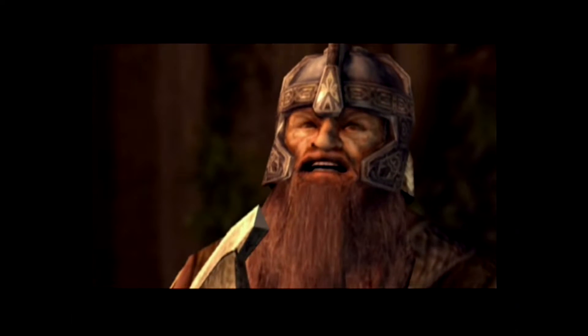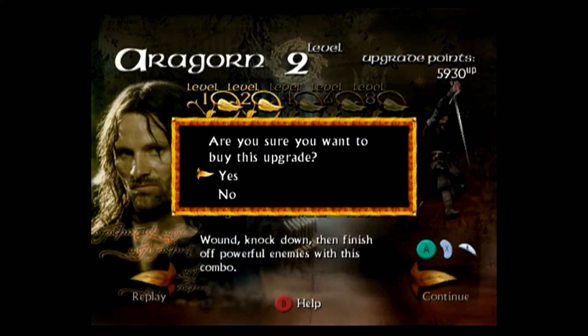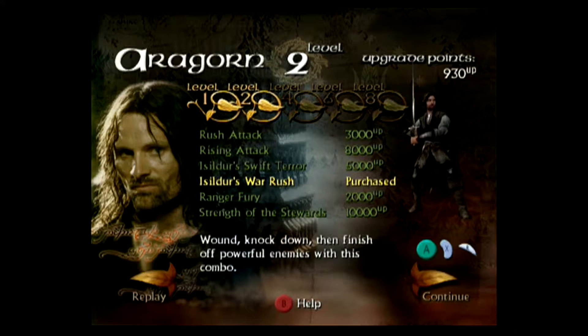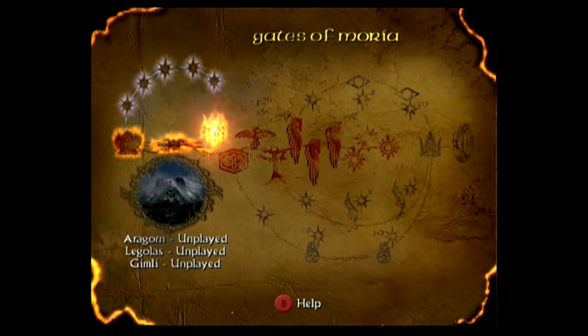Gimli's face is messed up and Sam, Merry and Pippin don't get to appear. I get a mission rating of Excellent and Aragorn reaches level 2, getting 5000 experience for buying upgrades. I use them all to buy Isildur's War Rush, a combo that knocks an enemy to the ground and then finishes them. For finishing these first two levels I unlocked five extras.